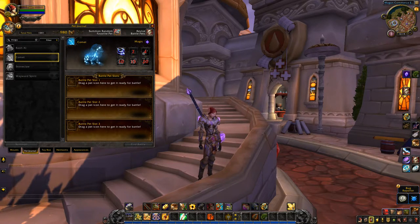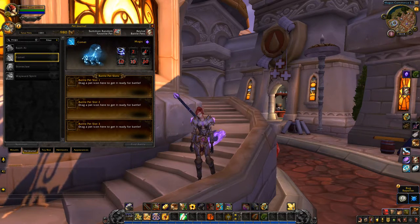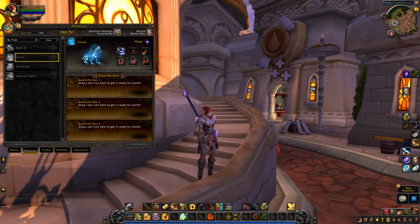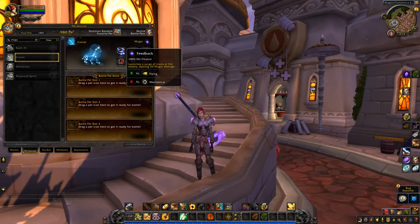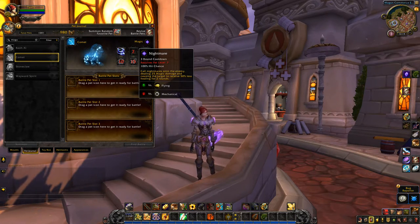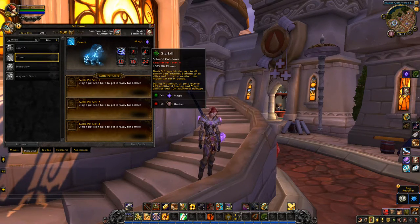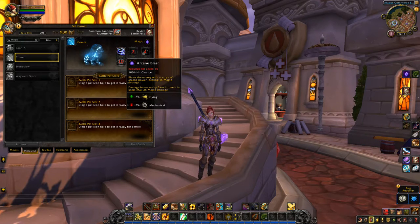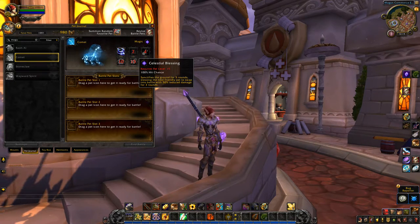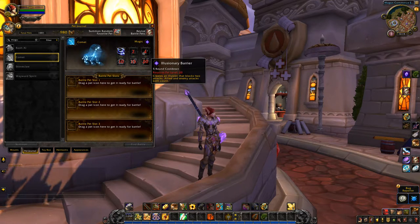Comet is probably the one I'll really be wanting to get from the whole set, apart from the achievement reward which I'll get to in a bit. This one has Feedback, Nightmare, Nightmare Starfall, Arcane Blast, Celestial Blessing, and Illusionary Barrier.